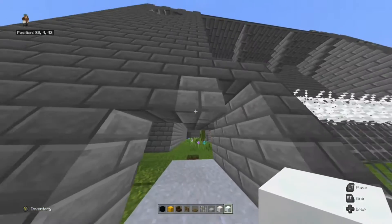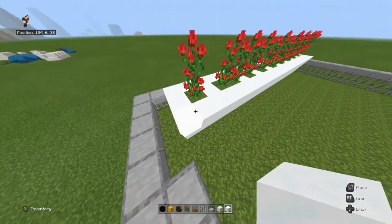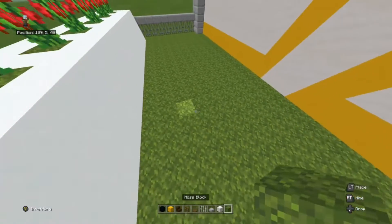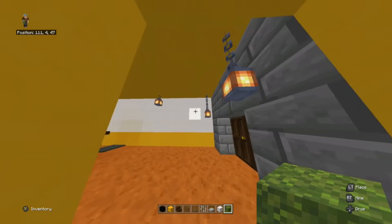You can add other ways to enter the restaurant. If you want, you can add a garden. Let's move on to the interior.